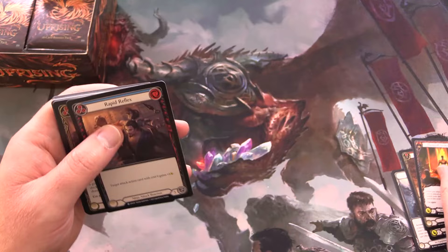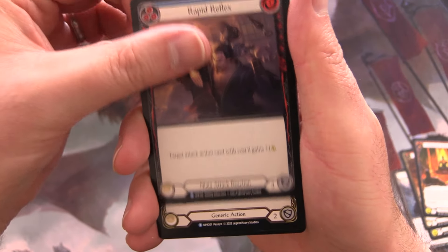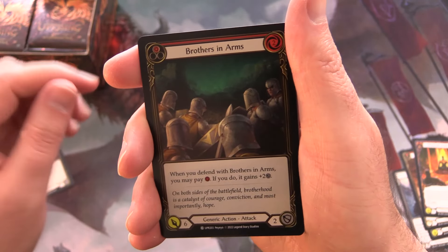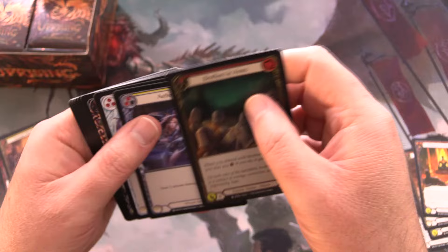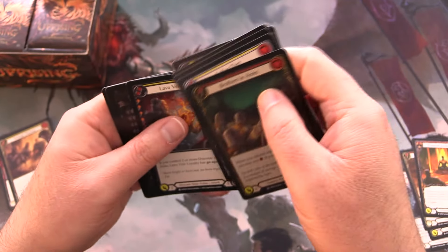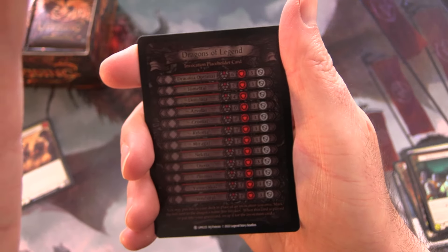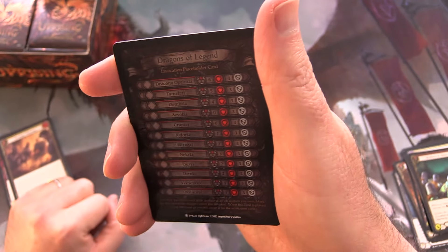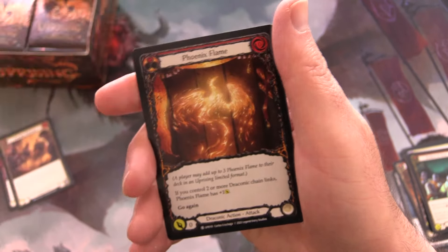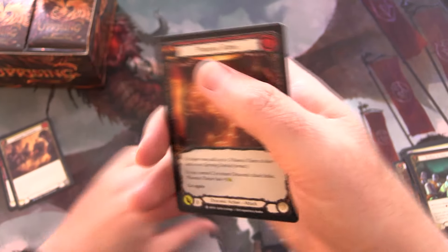We've got four commons, and then our rare is Rapid Reflex along with Strategic Planning, then more commons. We've got our checklist — these are for the dragons, Dragons of Legend on the other side. And this is just a token: Phoenix Flame.